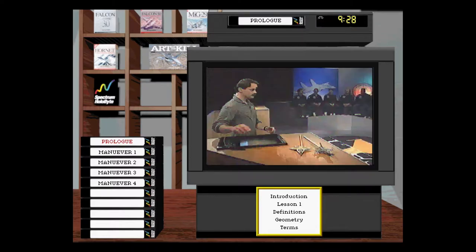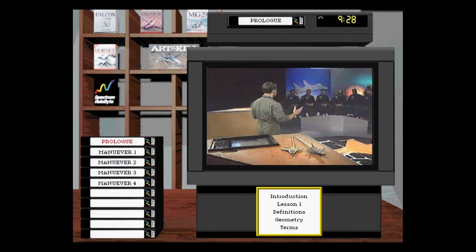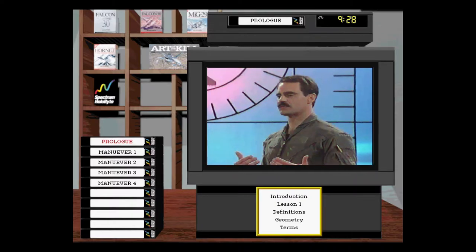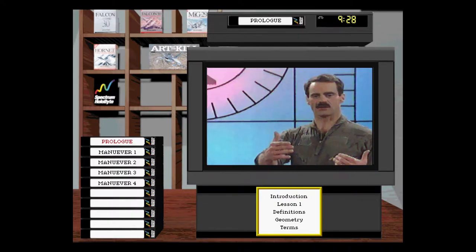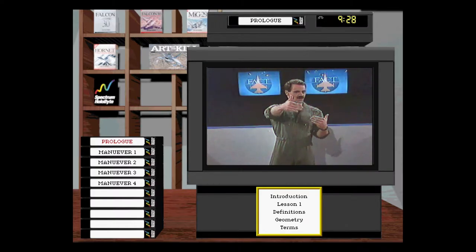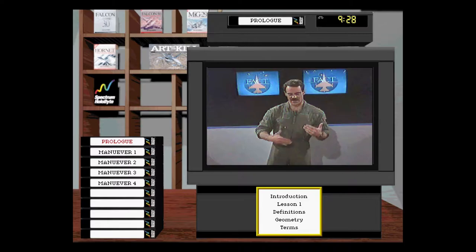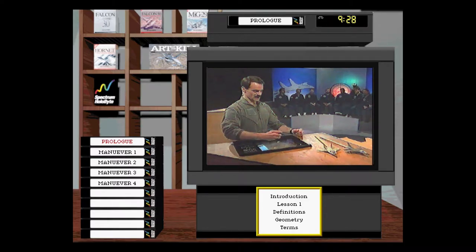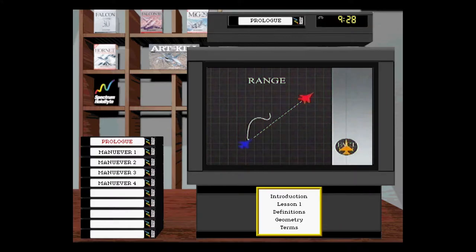The second term is range — fairly simple. It's just the distance between two targets. Fighter pilots talk range in terms of nautical miles, which is 6,000 feet. So outside of 6,000 feet you talk nautical miles; inside 6,000 feet you talk in terms of feet. It's just a straight-line measurement distance between two aircraft.